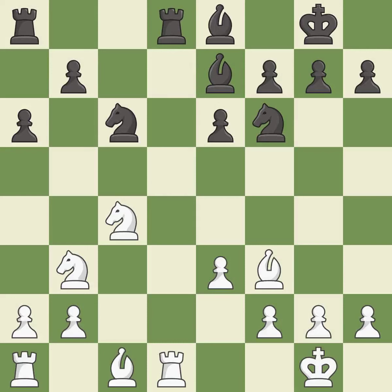This offers an equal trade of pieces. This threatens to kick a knight — it is best. This connects the rooks, which helps them coordinate together in the future. It is best. This overlooks a better way to develop a rook off its starting square. This allows the opponent to win a tempo by threatening a rook. It is an inaccuracy.